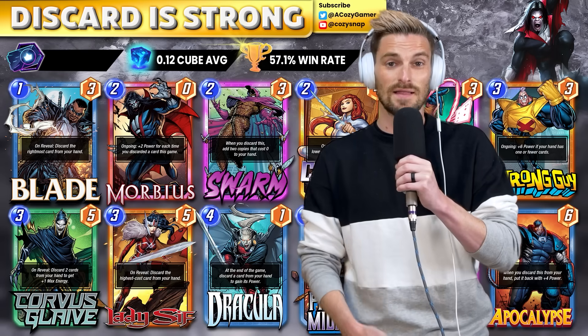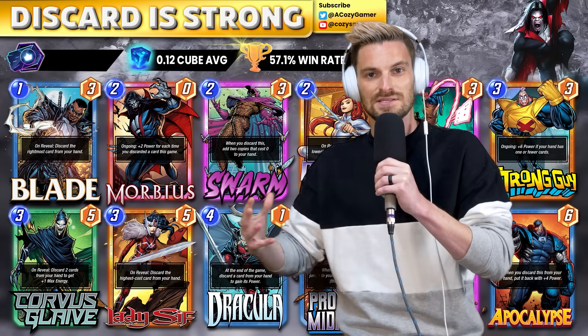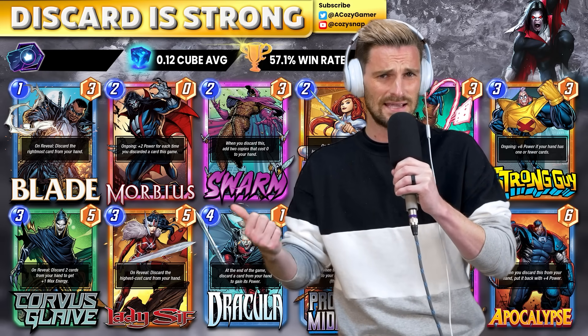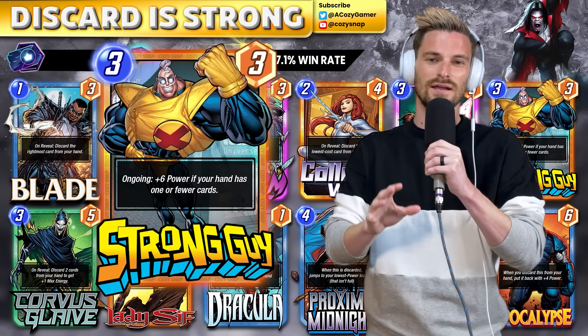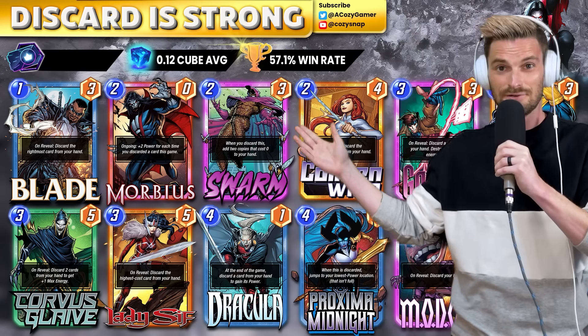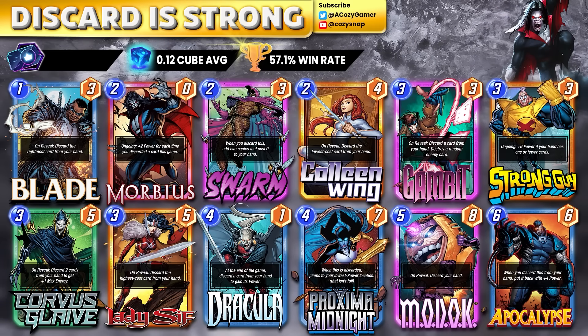In the last patch we saw some cards get buffed and they're all showing up in the meta. Strong Guy, for example, I thought could have a good shot going into the Dracula Apocalypse build — and here he is, doing solid in a discard deck. You've got the Corvus Glaive method to get out Proxima Midnight, easy build-up with Morbius, and a little tech with things like Gambit. The deck scales crazy power, gives you some defense, has late bloomers, and you don't have to worry about something like Shang-Chi.